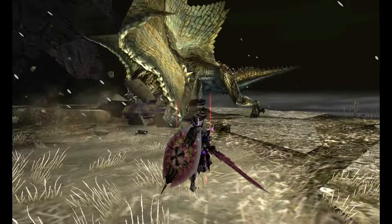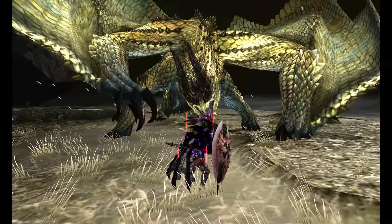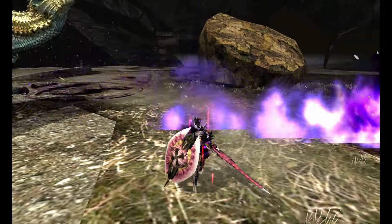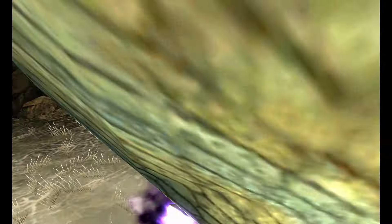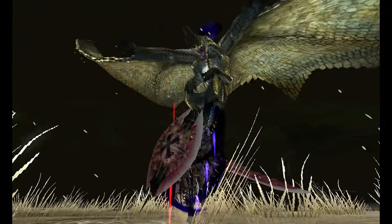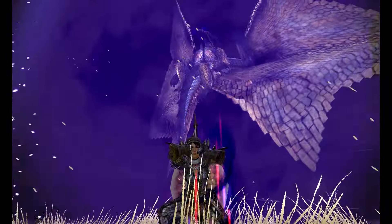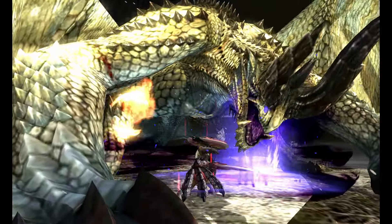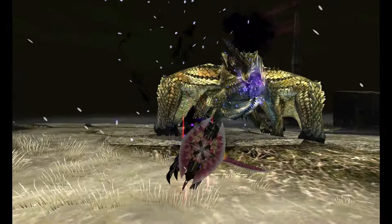Shagaru Magala in the base game is encountered later than Gore. He's golden, has both wing arms out, and has actual eyes. What used to be feelers are now full-fledged horns, and he's much stronger. Shagaru shares pretty much all his attacks with frenzied Gore Magala, with a few key differences. His frenzy powers are much more intense. He can scatter puddles passively. The frenzied projectiles have larger explosions and can often split into smaller projectiles.